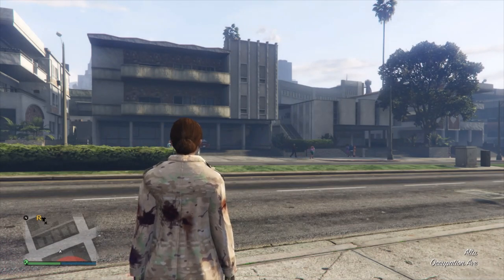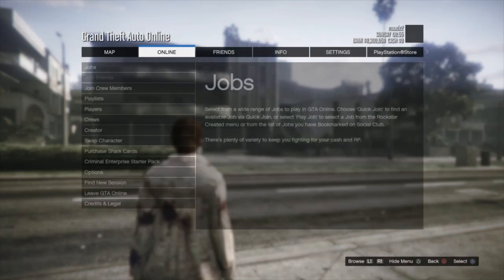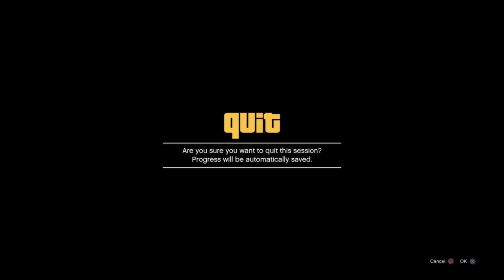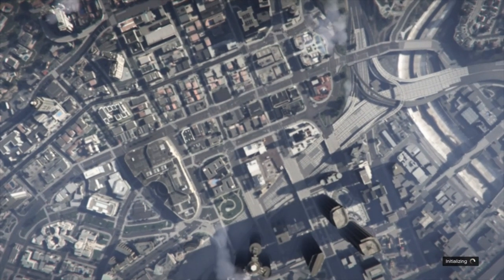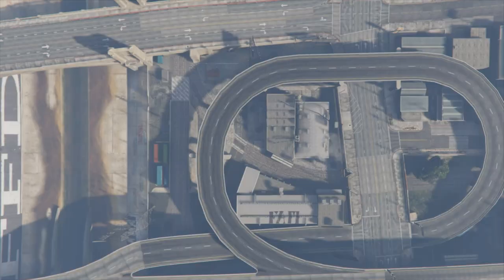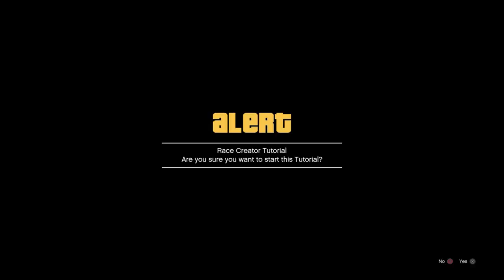These outfits are com outfits that won't get patched. After you take the easy way out, go to Creator and accept the notification. Once you get to Creator, go down to Creator, then create a race — it's a tutorial. Accept the notification.